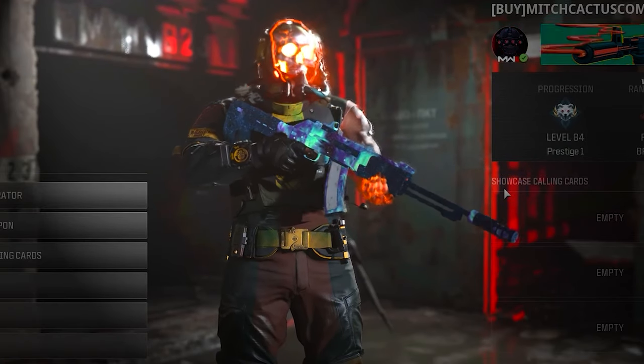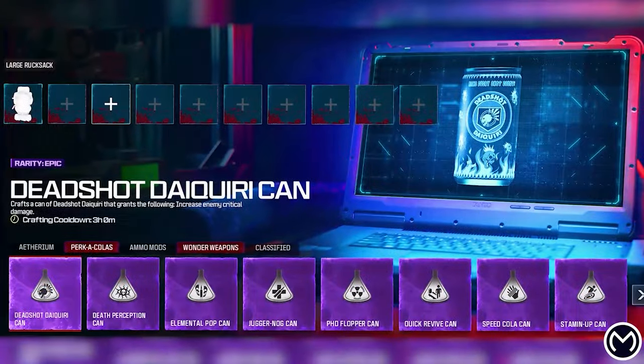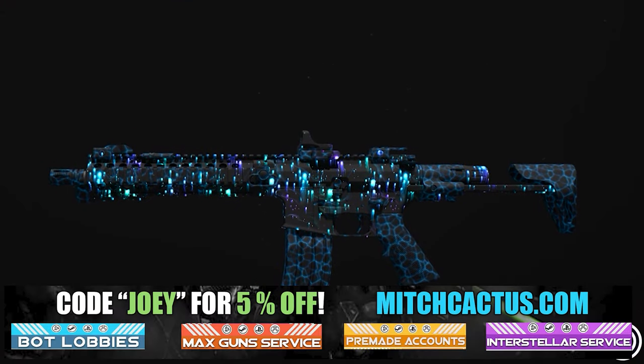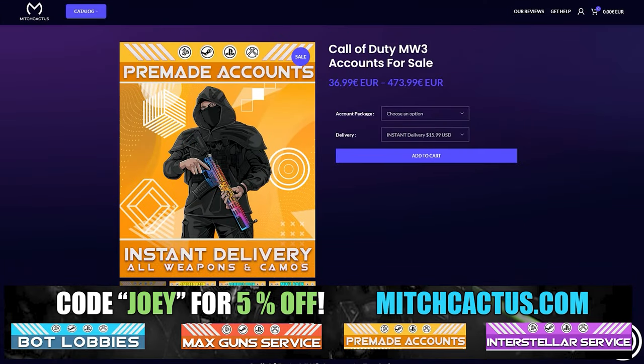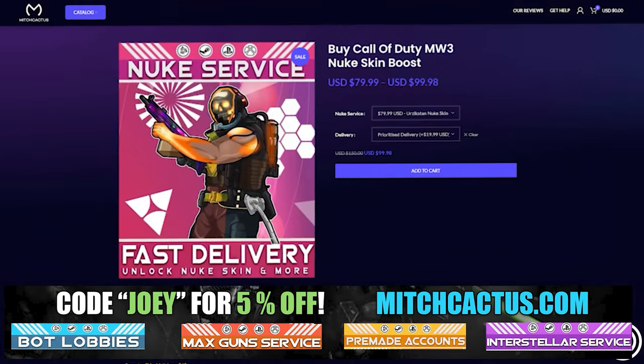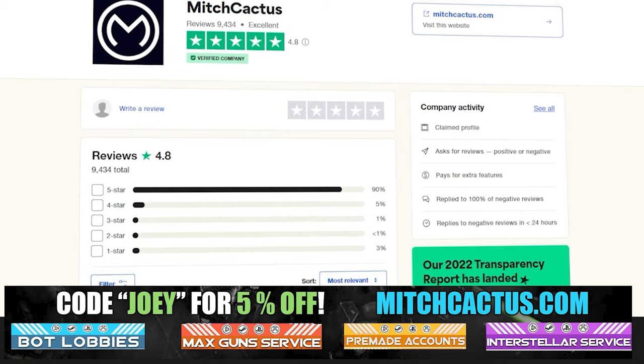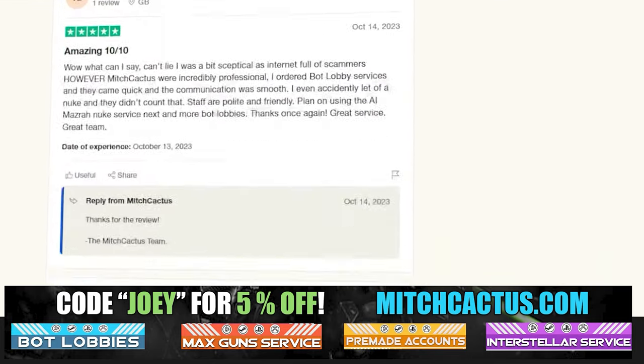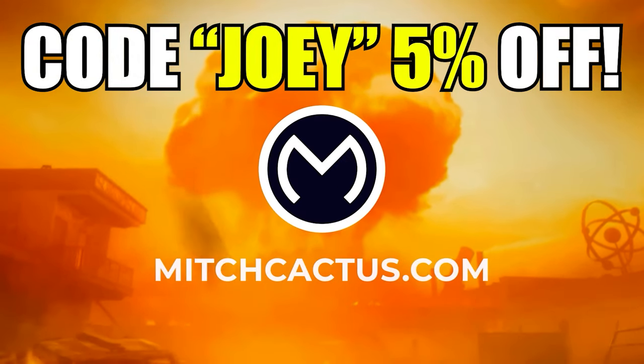Let's take a quick look at the sponsor for this video, Mitch Cactus. He offers a range of services for Modern Warfare 3 including camos for both Modern Warfare 3 and Modern Warfare 2, pre-made accounts, zombie schematics boosts, and the nuke skin boost. Over 10,000 customer reviews. Use code Joey for 5% off — links in the description.